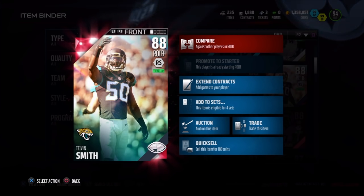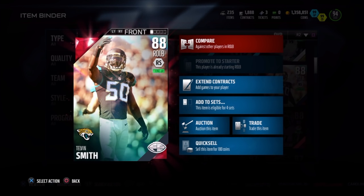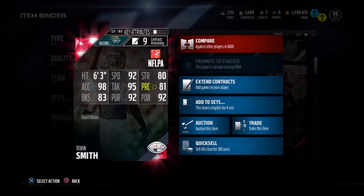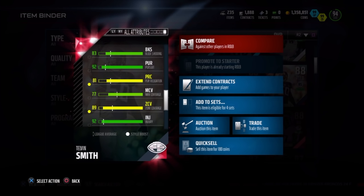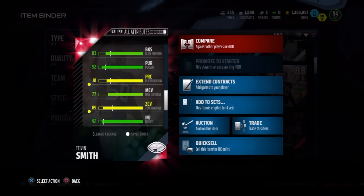So here we go — Telvin Smith, Final Edition, 88 overall, run stuff style, 6'3. 92 speed, 80 strength, 81 play recognition, 92 hit power, 92 pursuit, 95 tackle, 98 acceleration, and 83 block shed. The reason I got him is, like I said, great zone — 89 zone coverage. And if you have a zone defense style like I do, it makes it even better.